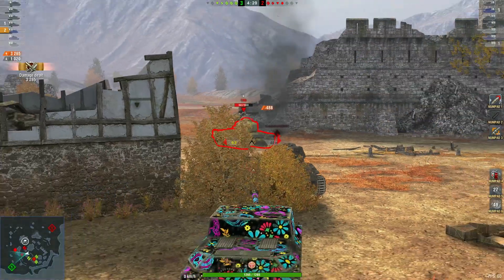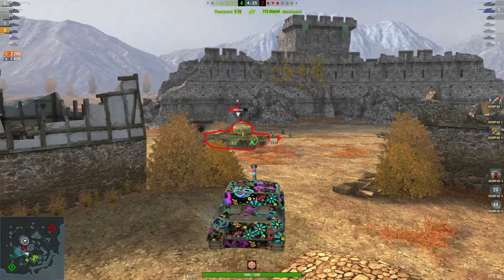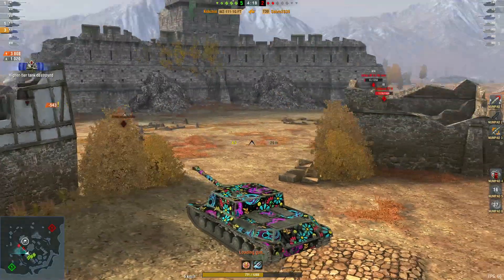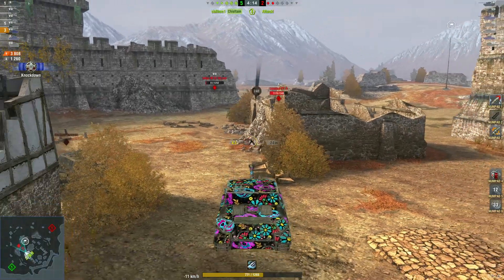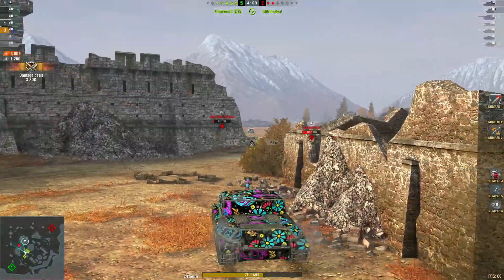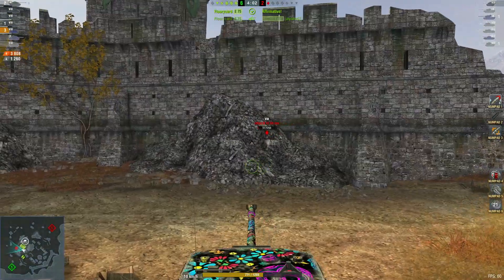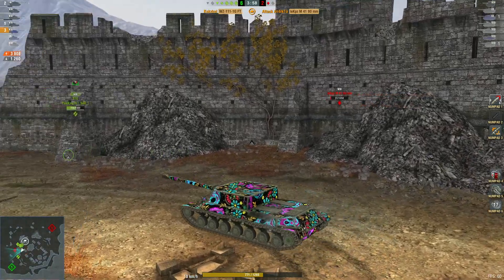Reds have lost three so far, greens have only lost two — slight advantage to the green team. He takes a hit there but gets his revenge. Nice — 3.8k damage now with three kills. Pushing forward, unfortunately he doesn't get that one. I don't know if he'll be quick enough to get this last tank now.